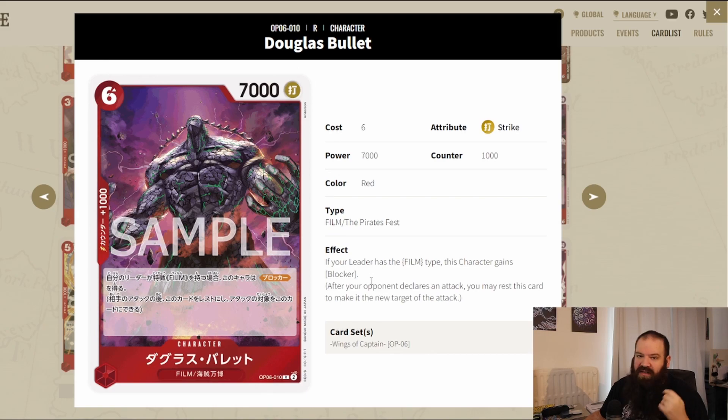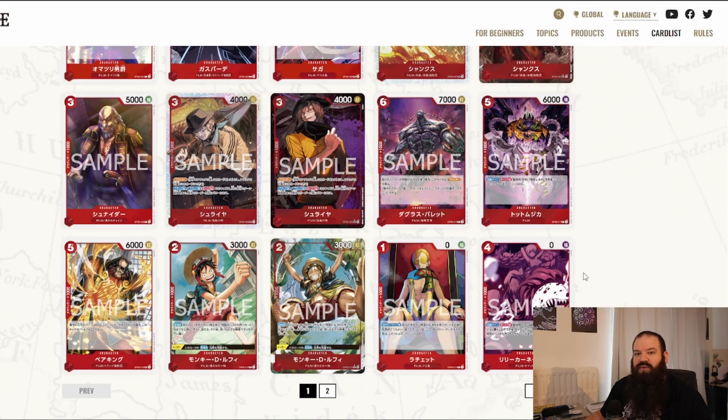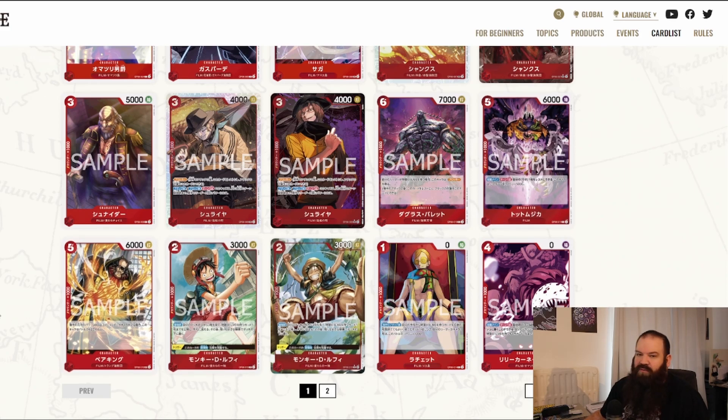Douglas Bullet can only go with the Uta leader, because your leader has to be a film type for this character to gain blocker. So you can play this with only two leaders to get the full extent of it: either the red-purple Uta from OP06 or the red Uta from the promotional deck. Tot Musical looks very interesting — activate main once per turn, rest one of your Uta cards and those cards gain plus 5k power during this turn. That's insane — you get 11k just for resting an Uta.